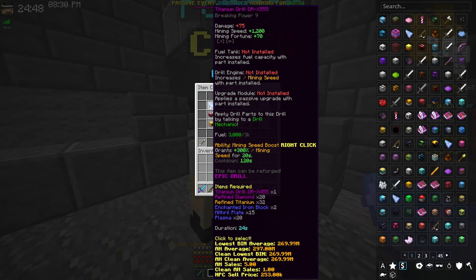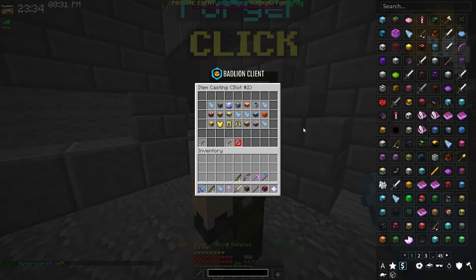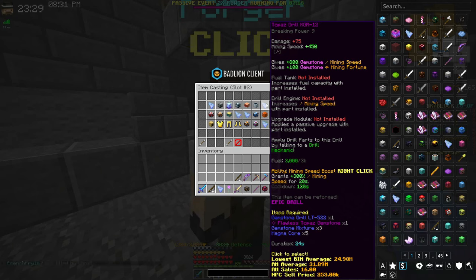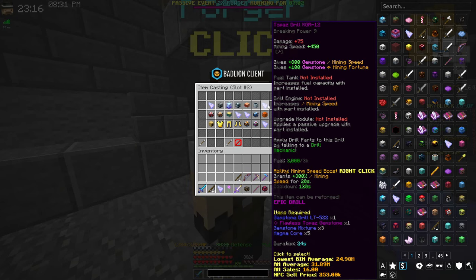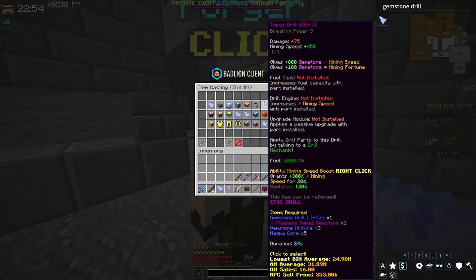Heart of the Mountain level 5 also unlocks the titanium drill 555, the third upgrade in the titanium line. It costs 200 million coins to upgrade from the 455 to the 555, and it's still not better than the 16 million gemstone gauntlet. The topaz drill, the third drill in the gemstone line, is a 21 million coin upgrade from the gemstone drill. It gains 150 base mining speed and 20 extra gemstone mining fortune, but still lacks pristine, so it's not as good as the gauntlet.